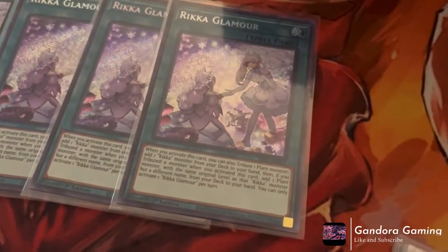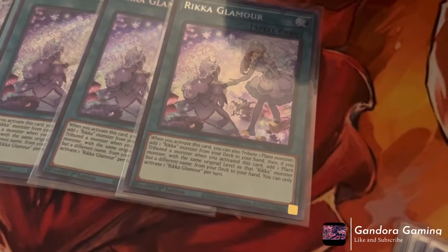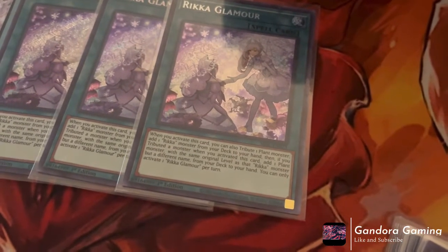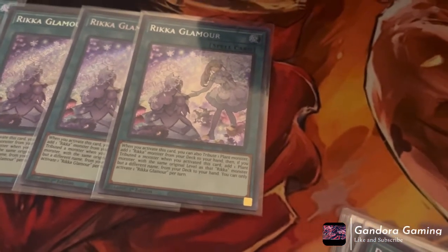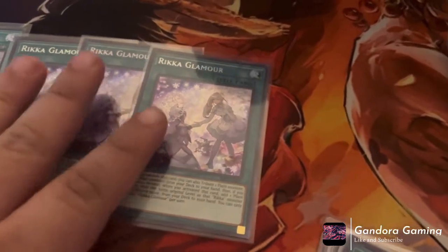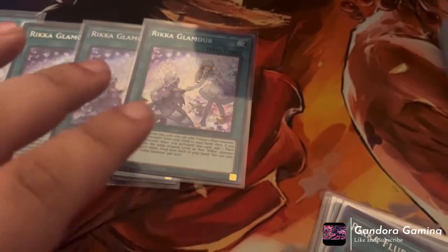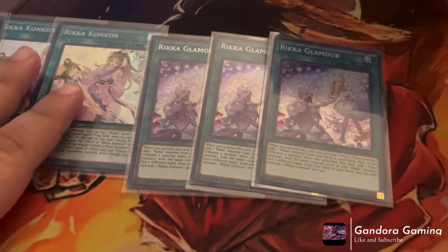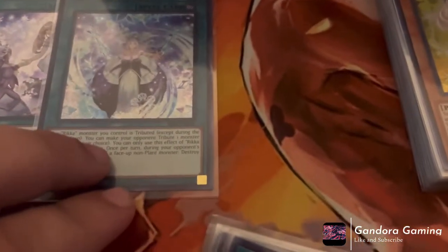The next card: you can tribute one plant monster to add one Rika monster from your deck to your hand. If you tribute a monster when this card was activated, add one plant monster with the same original level as that Rika monster but with a different name from your deck to your hand. That's why we play multiple levels — sixes, eights, and fours — just to trigger off this card. Basically you tribute one to add two, and if you have the field spell up you're tributing your opponent's monster to add two, which is really really strong.